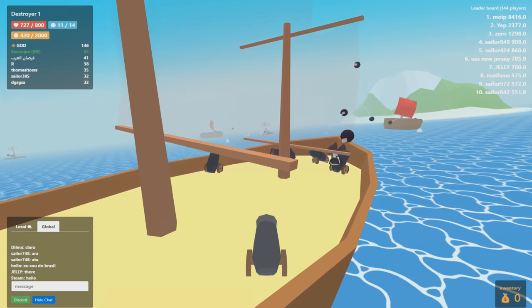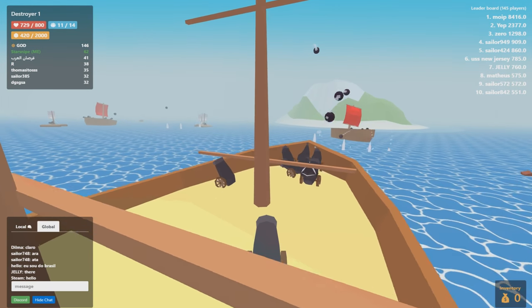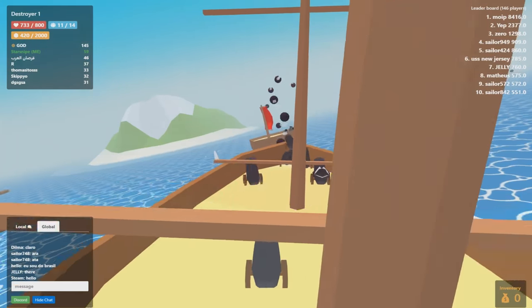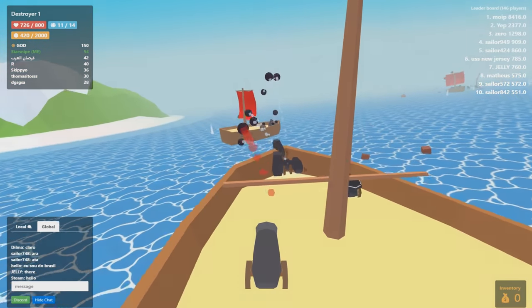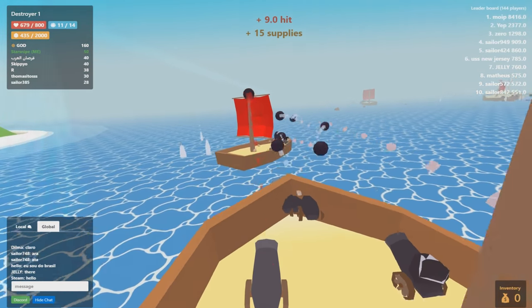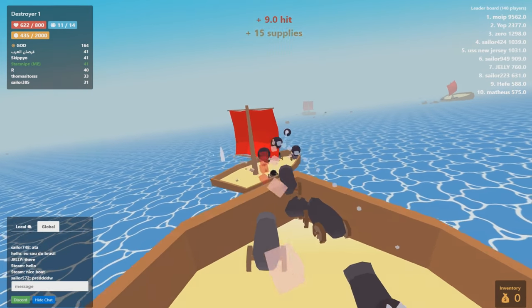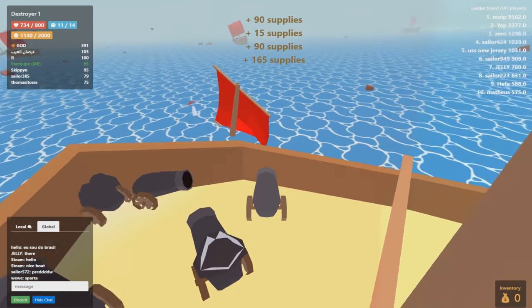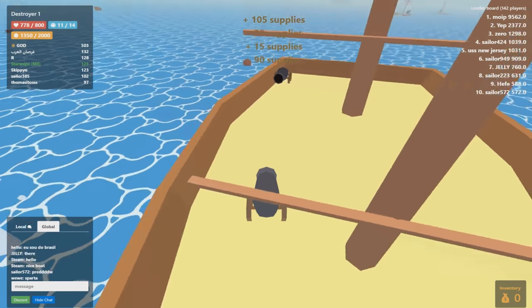I can still steer the ship kind of, unless there's a captain doing that. There might be a captain — maybe the guy with the hat. Normally you can move to the sides of the ship to steer and aim your cannon up and down. We got a motley little crew over here — let's show them what we've got!